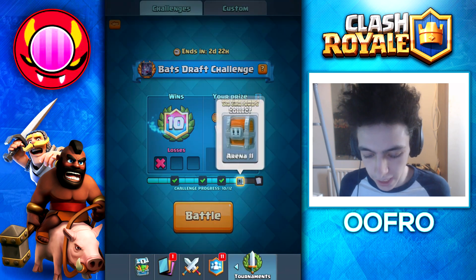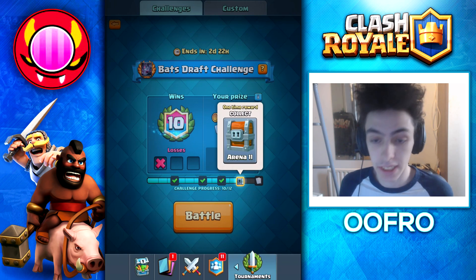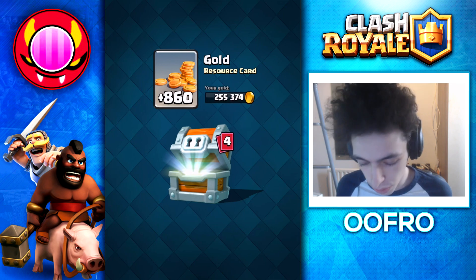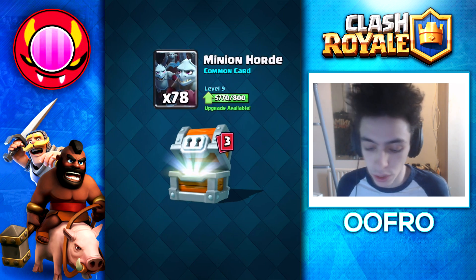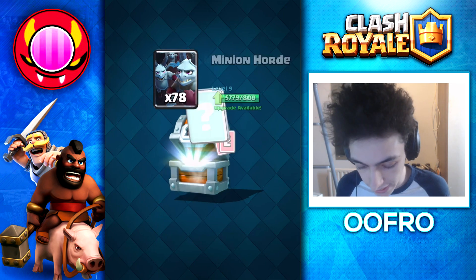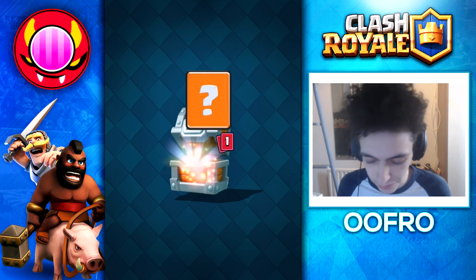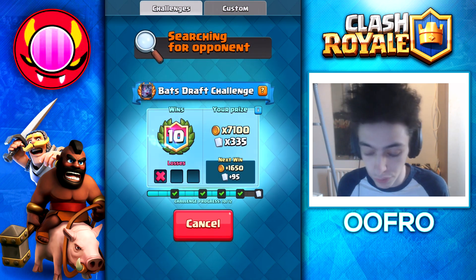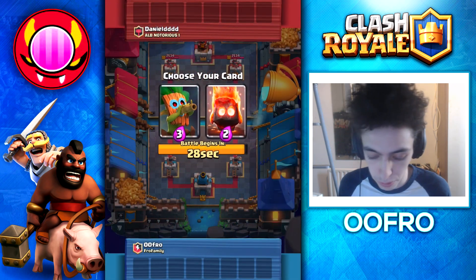Just like that, we're at 10 and 1. We get this giant chest — we're hoping for Bats out of it. We get some gold to begin with, not a lot. We get Minion Hoards, which is like the wrong Bats. We get Mortars. That's unfortunate — it just wasn't happening. Really unfortunate that we didn't get Bats. I was actually hoping for Bats.